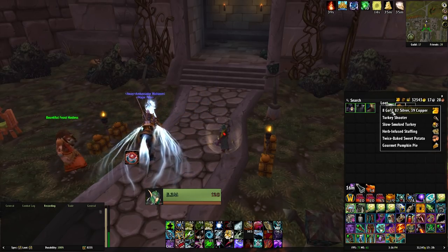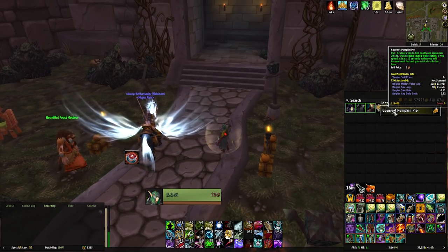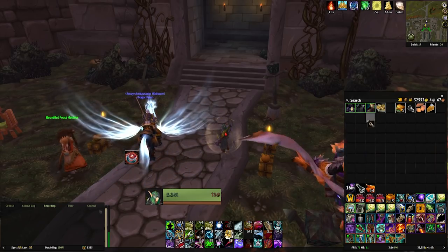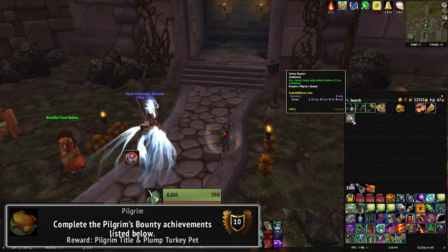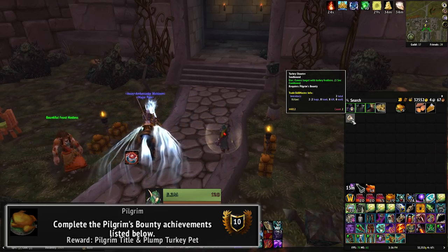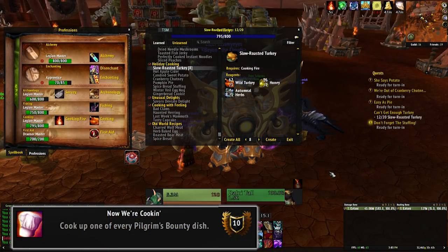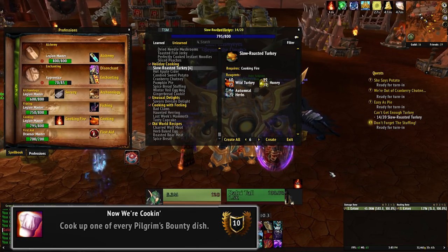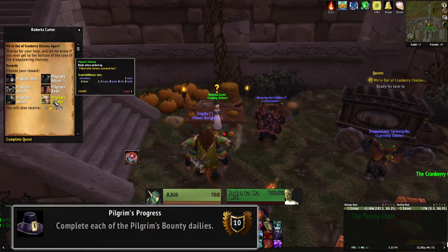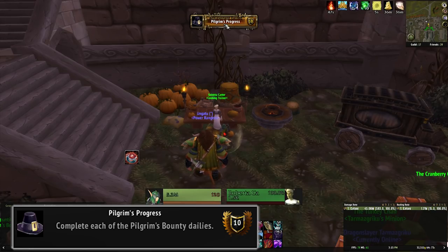So that's pretty much what the event involves, but there is a meta achievement to earn as well. The Pilgrim's event is honestly pretty quick and easy. The meta achievement awards you with the Pilgrim title, as well as the plump turkey combat pet. There are nine achievements total which you'll need to complete. Now We're Cooking requires you to cook each of the five Pilgrim's Bounty recipes, which, if you're doing the daily quests, will pretty much be handed to you on a silver platter. Pilgrim's Progress is also a free achievement because it requires you to complete all five daily quests — just finish all of the dailies from your capital cities and you're good to go.